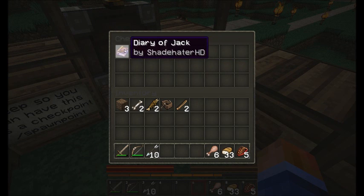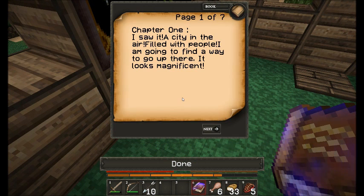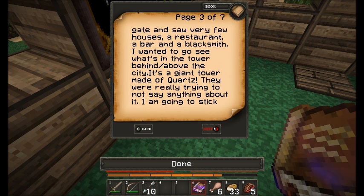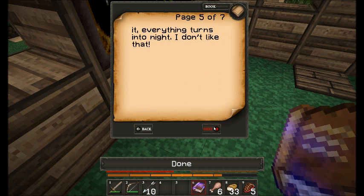Let's take the spread. From left to right - that's how you read, isn't it? Diary of Jack, Chapter One: I saw it - a city in the air filled with people. I am going to find a way to go up there, it looks magnificent. Chapter Two: they saw me blowing TNT to blow it and helped me get up there. They set up a path of quartz, a ladder that went up to a small floating hill. I had to jump around a bit - something that scared me to death - but I did it. I went through the gates and saw very few houses, a restaurant, a bar and a blacksmith.